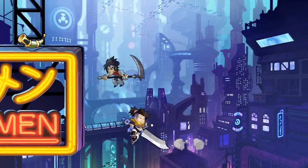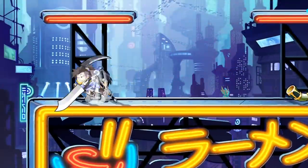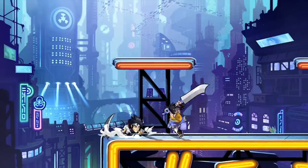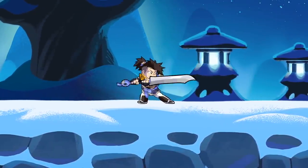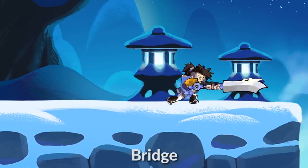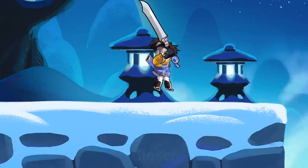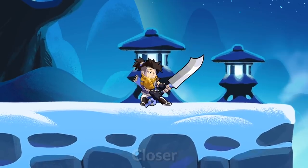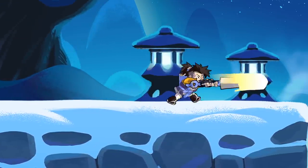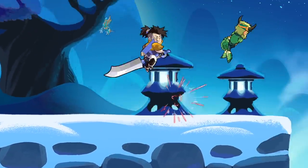Traditionally, each weapon has three basic grounded light attacks: neutral, side, and down. With the Greatsword comes a new follow-up to each of those attacks. By pressing the light attack again in a direction, players can bridge to a second attack, referred to as the bridge, and then finally transition to a closer, marked by its red swishes. For example, players can start with a neutral opener, into the side bridge, and then into a neutral closer, for a devastating three-hit string.